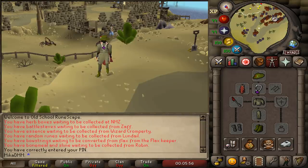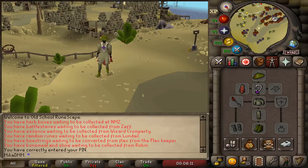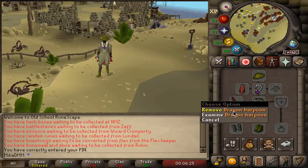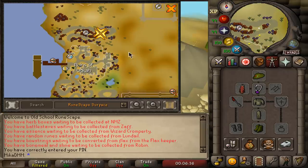This guide is going to focus on getting as many points per hour, not so much XP per hour — because if you were going for experience you would switch the dragon harpoon with the crystal harpoon and you'd also need an elven signet ring. But since we're going for points and loot we are going with a standard dragon harpoon. Now let's talk about the location of Temperos.